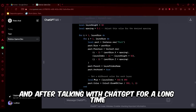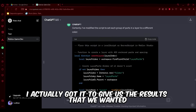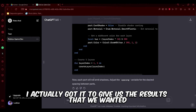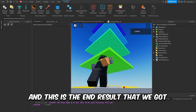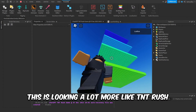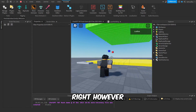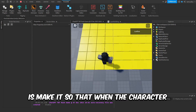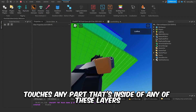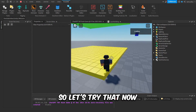After talking with ChatGPT for a long time, I got it to give us the results we wanted. Back in Roblox Studio, this is the end result — now this is looking a lot more like TNT Rush. However, the next thing we need to do is make it so that when the character touches any part inside any of these layers, the part starts disappearing. Let's try that now.